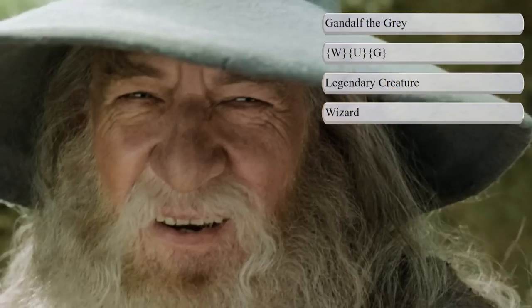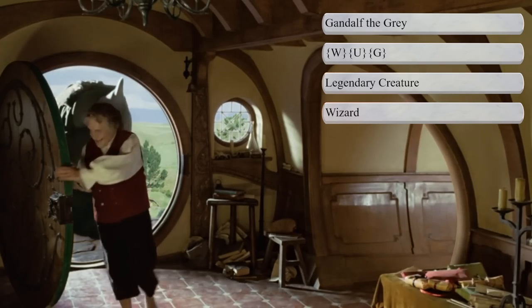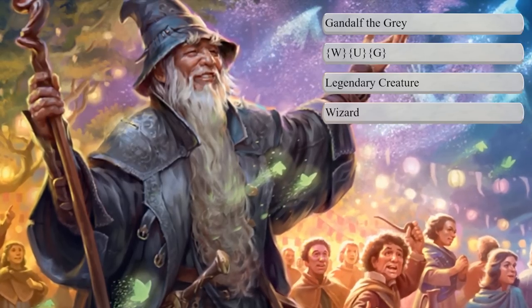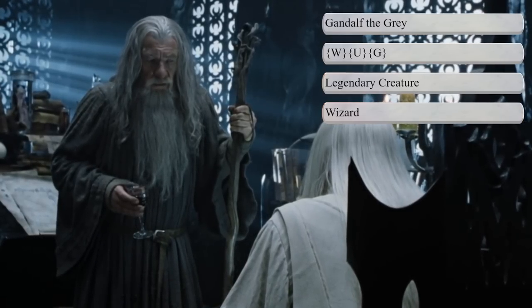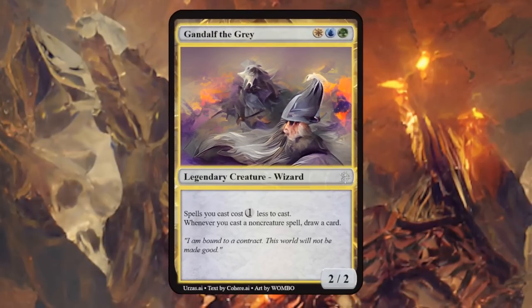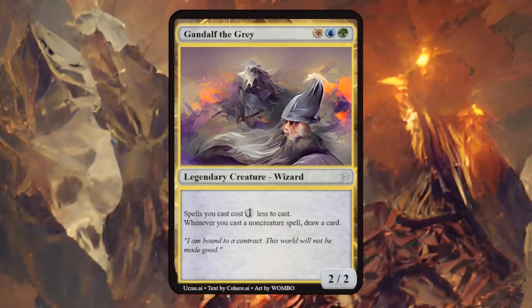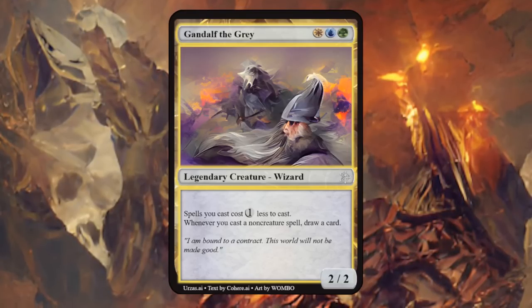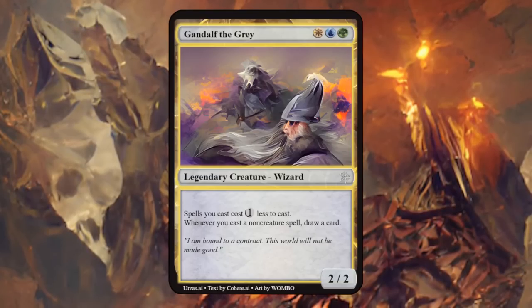Gandalf the Grey was a wizard sent to Middle-earth to fight Sauron. He helped form the Fellowship of the Ring and is noteworthy for his keen interest in hobbits — we already got a preview image from the upcoming set. I eventually settled on blue, white, and green for his colors, but could easily add red. For creature type I just went with Wizard, though they might add the Maia creature type. Gandalf is a 2/2 saying spells you cast cost one generic mana less to cast, and whenever you cast a non-creature spell, draw a card. This seems very powerful as a storm/combo enabler — making things cheaper and drawing cards. A dangerous card to print as is, but it makes sense for Gandalf to be very powerful.